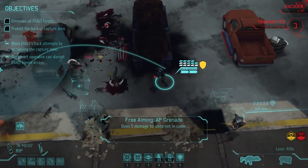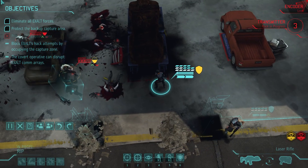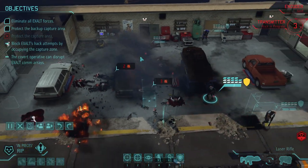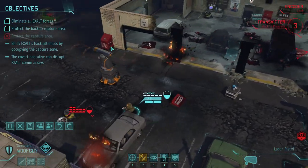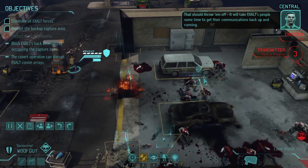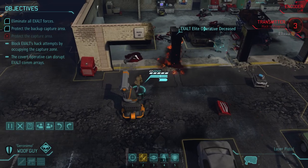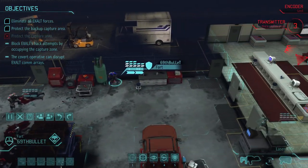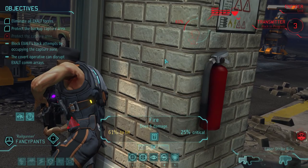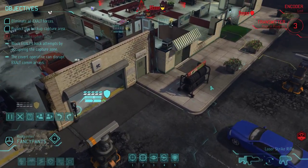Alright, let's see. This is like the worst grenade. We're gonna have to do this. He's gonna have to go and get this transmitter, guaranteed. That should throw him off — it will take Exalt's people some time to get their communications back up and running. He's gonna be going through that door to the next one, probably using run and gun to do that. We could probably just leave that fucker alone — or maybe I can get a flank. Nah, I'd rather just leave him alone, he's really not worth it.